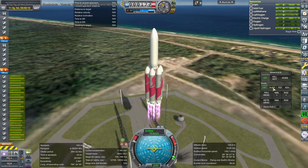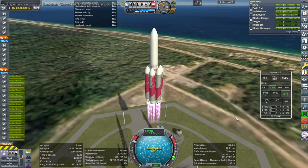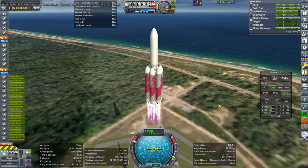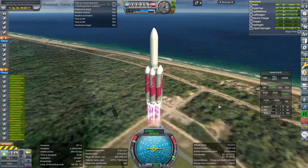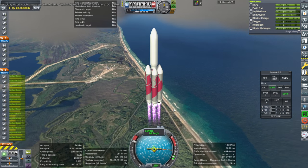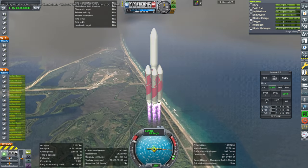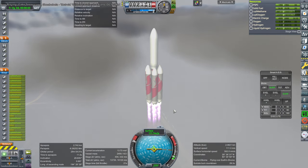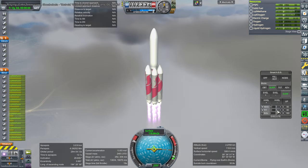It is seven Vulcan cores strapped together so that they are cross-feeding into each other asparagus staging style — or what we used to call asparagus staging style, maybe we still do — where two of the boosters are feeding into two of the boosters, feeding into two of the boosters that feed into the core, and so two boosters will release first, and then we proceed from there.